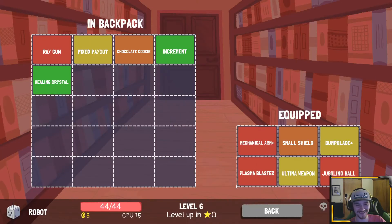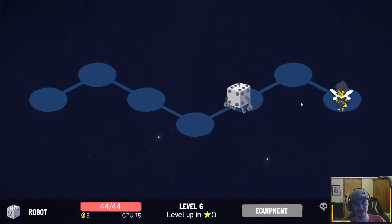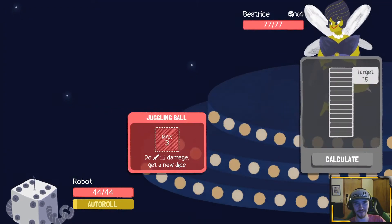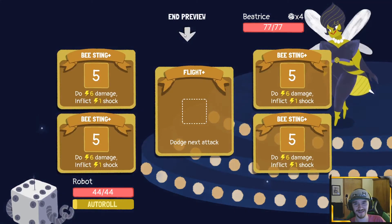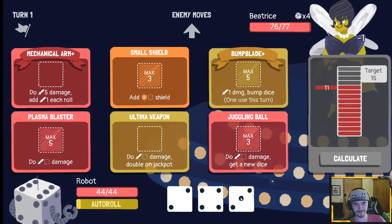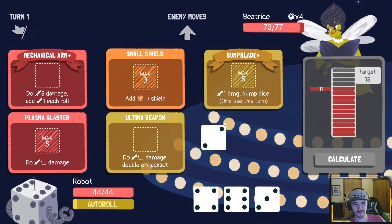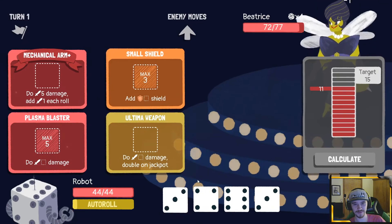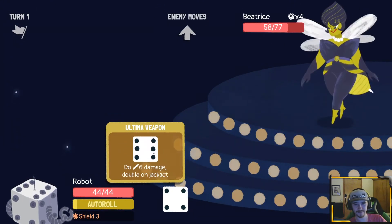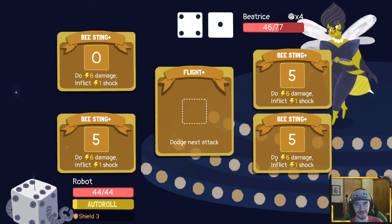Healing crystal — sick, thanks! I guess this is what we're going with. Beatrice is fine — she's the shock boss I believe. Just 77 health and everything. She is a shock boss. We start with our standard rolls, see no reason not to bump you. I think we take the three shield for sure. I'm gonna roll it — we did it! 31 damage is a great start. It's gonna take a little while to beat her but bringing her back down to our health range is nice.